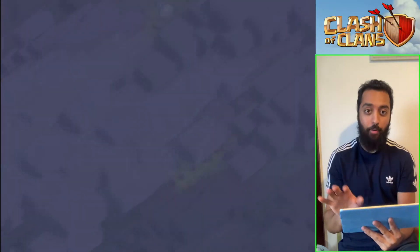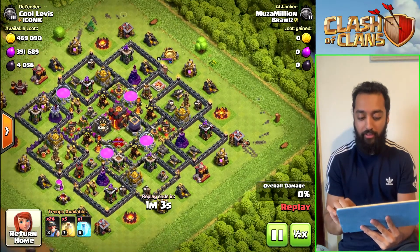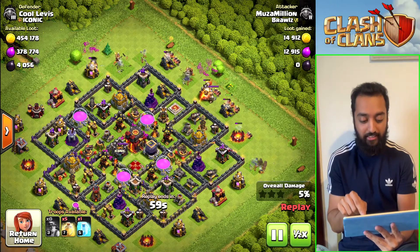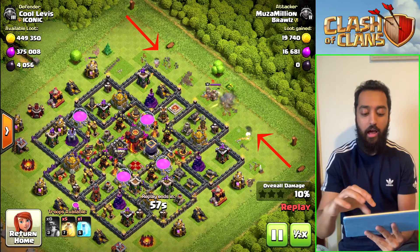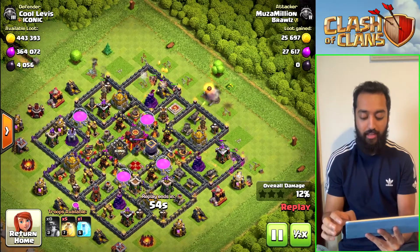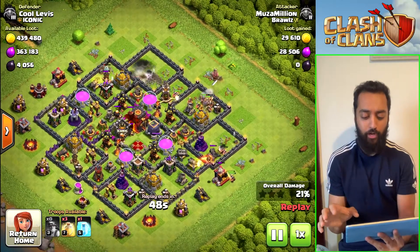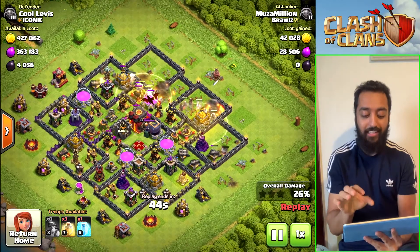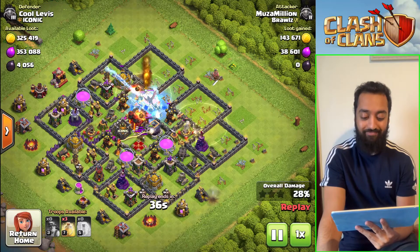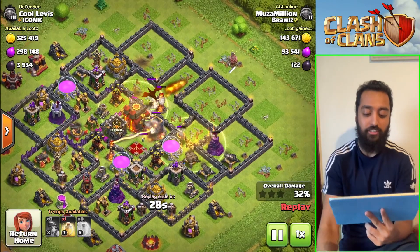Let me show you how to deploy the troops if you just have miners. Drop them on the sides first — both sides — and eventually they come into the middle. The outside buildings get destroyed first, then the miners move to the middle and go deep into the main area of the base. Once you deploy all troops, all you're looking at is where to place the heal spells — drop them side by side to cover a large area. But here a dragon came out of the clan castle and because we have nothing to target the dragon it's going to cause havoc — miners can't attack it and we have no queen.